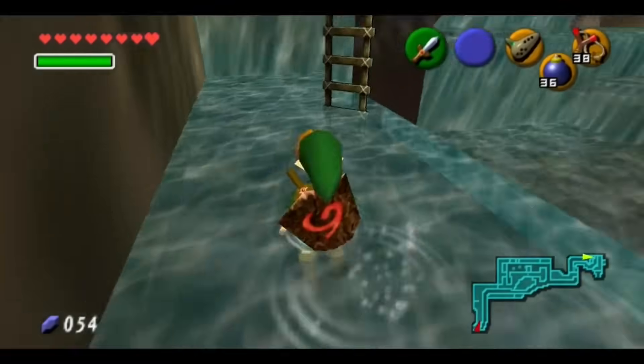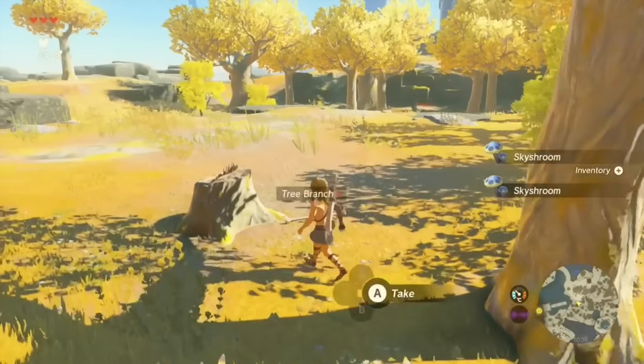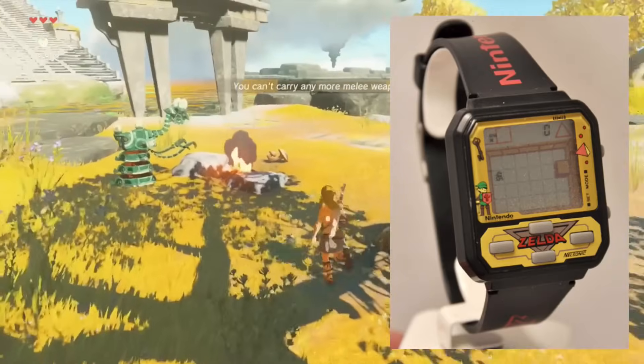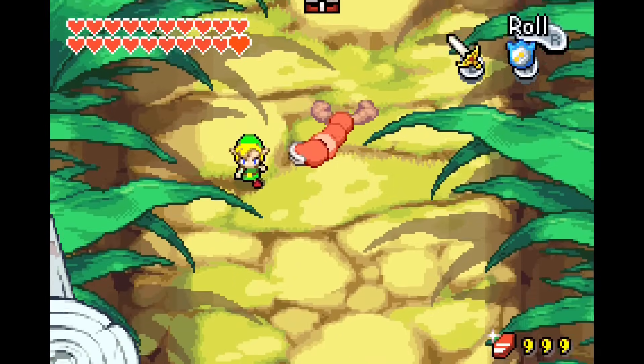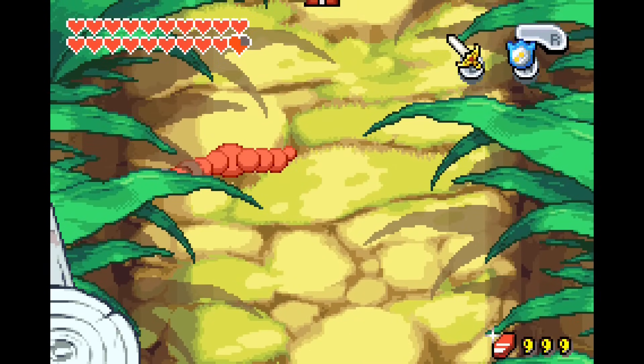There are many Zelda games that have been released over the past few decades, whether they be epic mainline games with tens of millions of dollars of budget, or spin-off games that can literally fit in a shirt pocket due to how tiny they are. What all these games have in common are their inclusion of enemies that the player has to face in order to get to the end of the game.